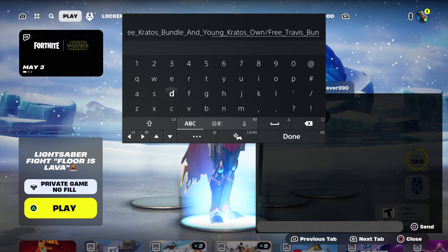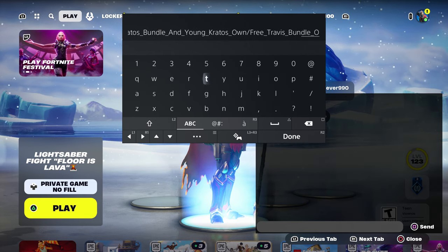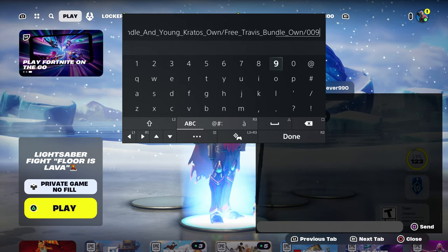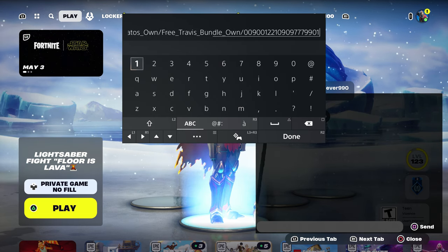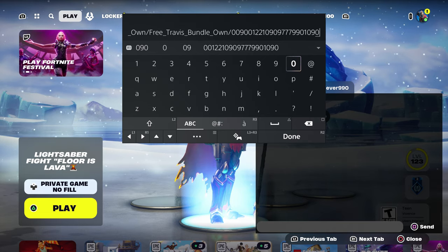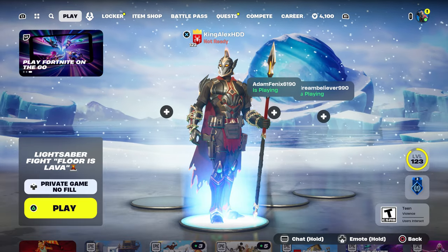Make sure you type in the code just the way I'm showing you. Put underscore and type in own, then put dash, then enter: 009001221090977990109 — zero nine zero nine seven seven nine nine zero one zero nine zero. Just like that. Take your time, press done and send it.